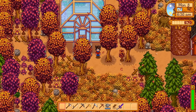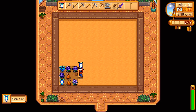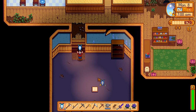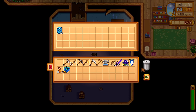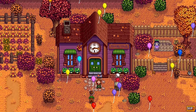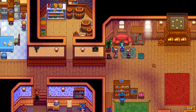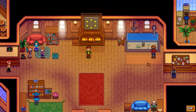Waiting for those to grow, here we are on Fall 8th. Thanks to both the Agriculturalist profession and the hyper speed grow placed under them, they grew in 4 days instead of 7. We head to the Community Center — Snowy Yam, Crocus — that is the final bundle completed. If you also want to cut out the Crop Fairy, you'd push the time back 9 days to give time for a pumpkin to grow with the Agriculturalist profession and hyper speed grow. Without the Crop Fairy, your time to complete the Community Center would be Fall 17th.